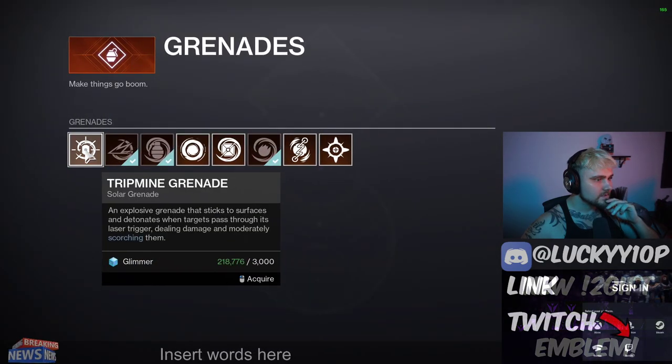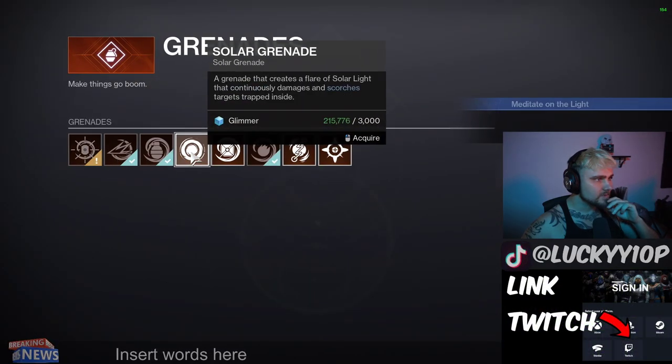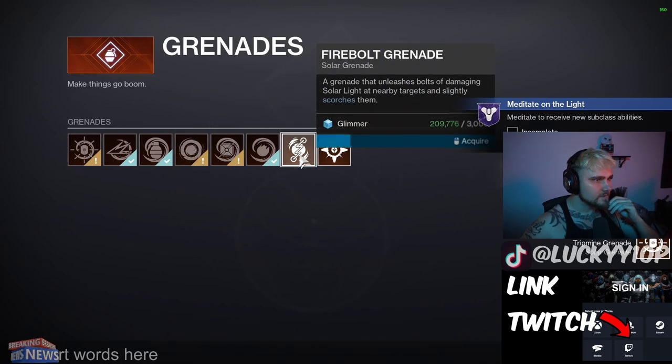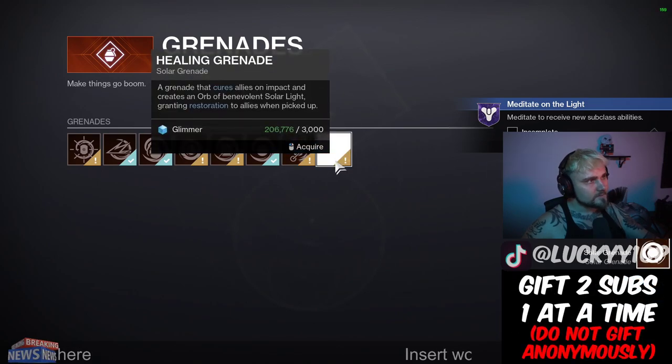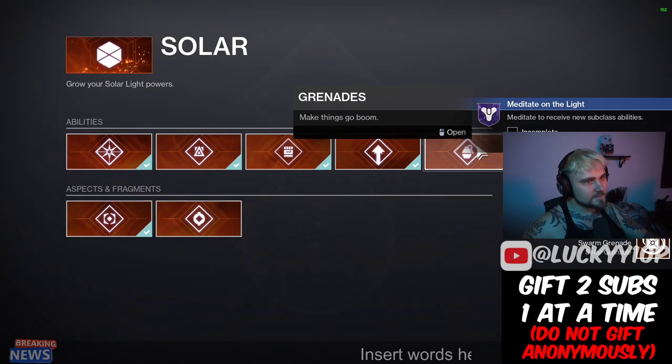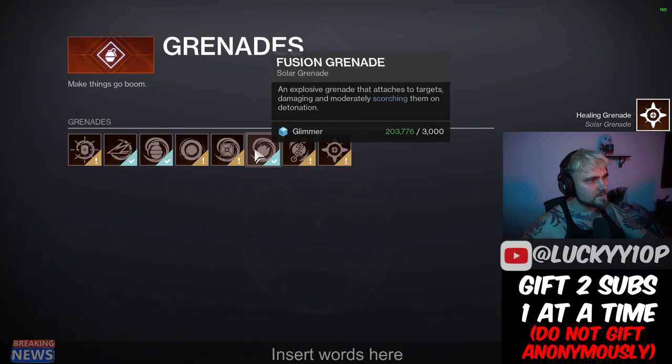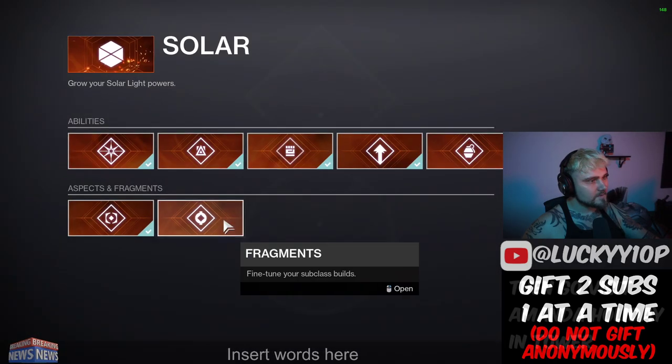Click on this and grab these bad boys — it's gonna cost you some glimmer, but you definitely want to upgrade all of these right off the rip. Now we have all of them: healing grenade — even though I'm on my Titan, that's pretty cool. I think I got all of them, everything's checked off.